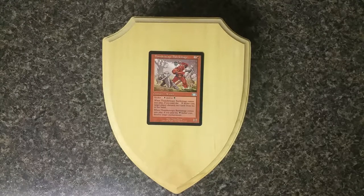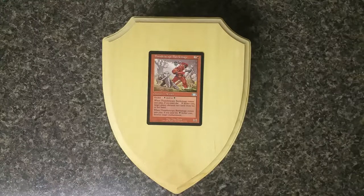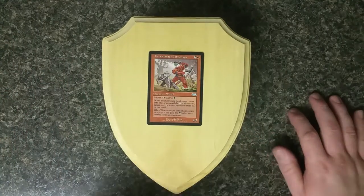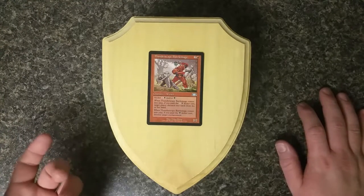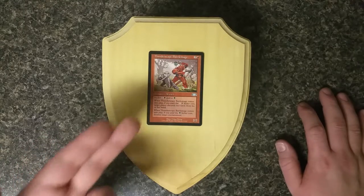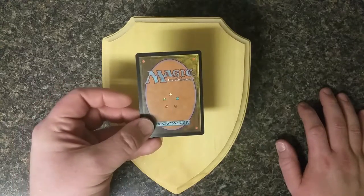This is actually from Plane Shift. Phyrexia was invading Dominaria and different guilds were basically working together to stop Phyrexia. In this case we had Red — Thunderscape — which was teaming up with Black and Green, which is part of its color wheel as you can see on the back of the cards.